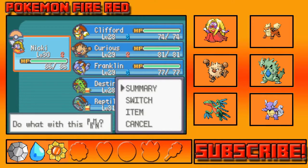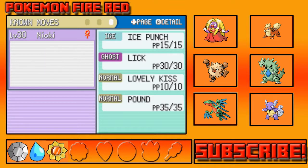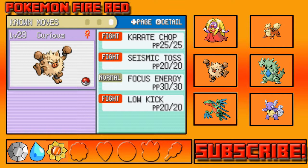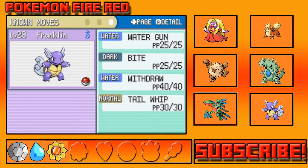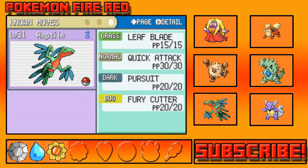Let's do a quick team recap before we go on with today's episode. First up we got Jinx aka Nikki, level 30, our starter, with Ice Punch, Lick, Lovely Kiss, and Pound. Then we have Clifford the Growlithe level 28 with Ember, Bite, Roar, and Takedown. Then we have Curious our Primeape level 29 with Karate Chop, Seismic Toss, Focus Energy, and Locate. Then we have Franklin our Wartortle level 29 with Water Gun, Bite, Withdraw, and Tail Whip. Then we have Destiny our Tyranitar at level 28 with Rock Slide, Bite, Cut, and Screech.